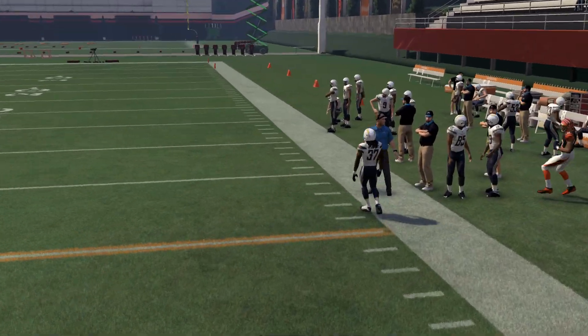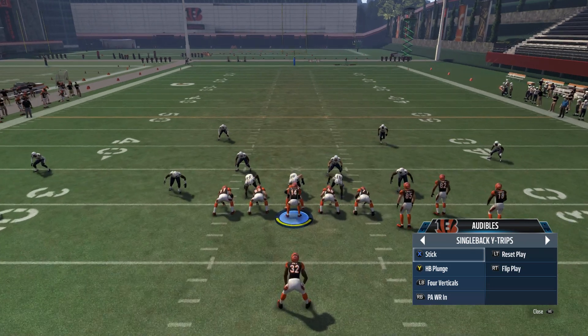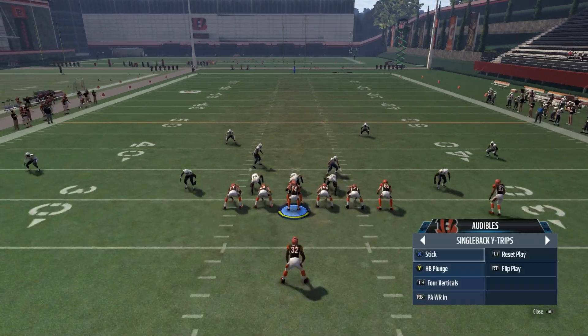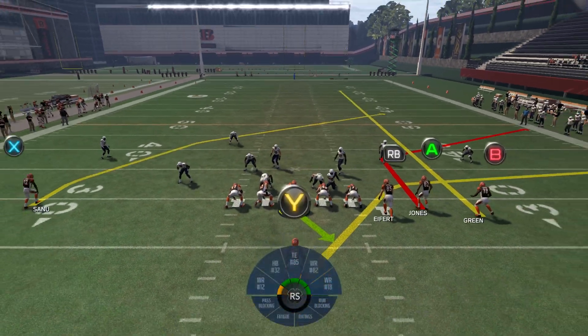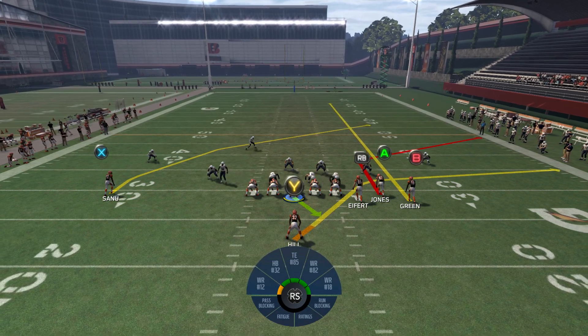As you can see, it's really easy. All you have to do is come out in PA end around, audible to anything else, and then reset the play. At that point, hot route your B or circle receiver to a streak route. And now we have the exact same thing we had in Madden 15.